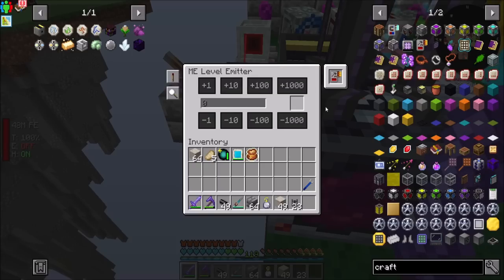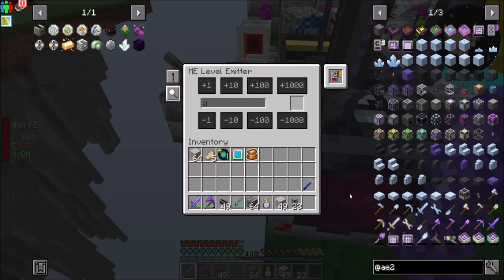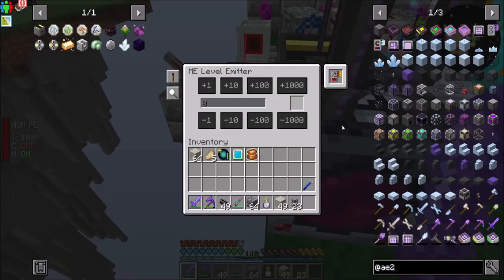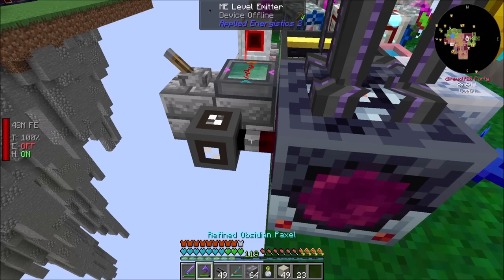Emit when levels are below limit. Now my problem is it looks like there's only one slot for this, so that's a challenge because I don't think there's an item in Applied Energistics that gives multi-item support. Let me google this because I'm curious if this is a thing. Quick googling tells me I don't think I can do this with multiple items — I can do it with one. So if we wanted to do this, we would have to have a level emitter for each craft type. I'm going to hold off on that for now, and we'll just do all the tier one crafts.